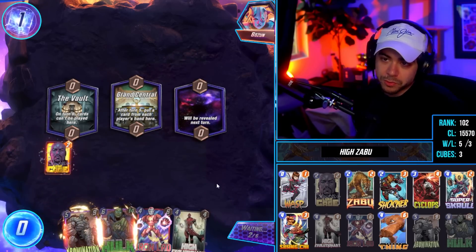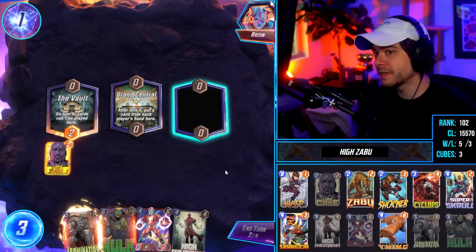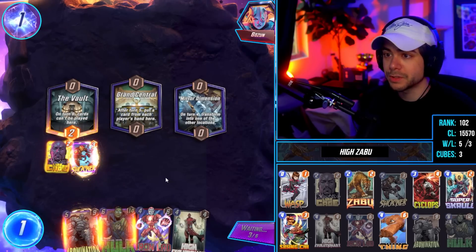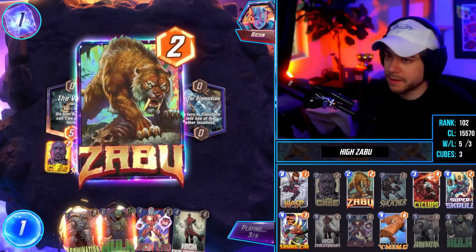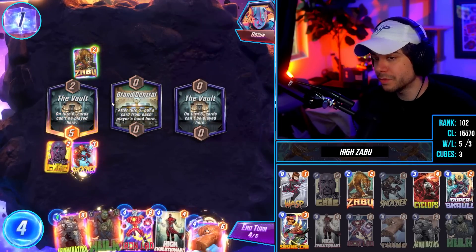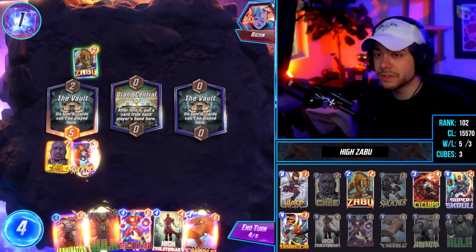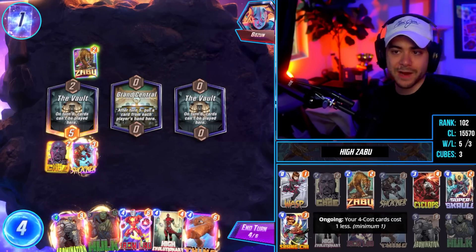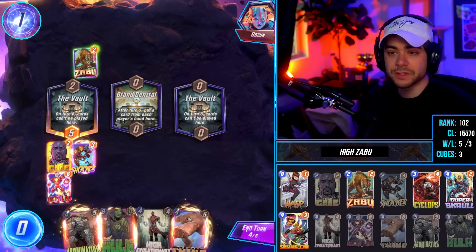We went through several different revisions of this deck — we had Hazmat in here at one point but ended up dropping it. We got Zabu and got a decent amount of value off of Zabu. Super Skrull — maybe you drop this for Enchantress or Iron Lad, or Enchantress. Another good four-drop might be Moon Girl, which would be interesting, or you could put in a Rogue to try and steal opponents' loot cages, or go for Hazmat. The meta right now is mostly mirrors, at least at my MMR.